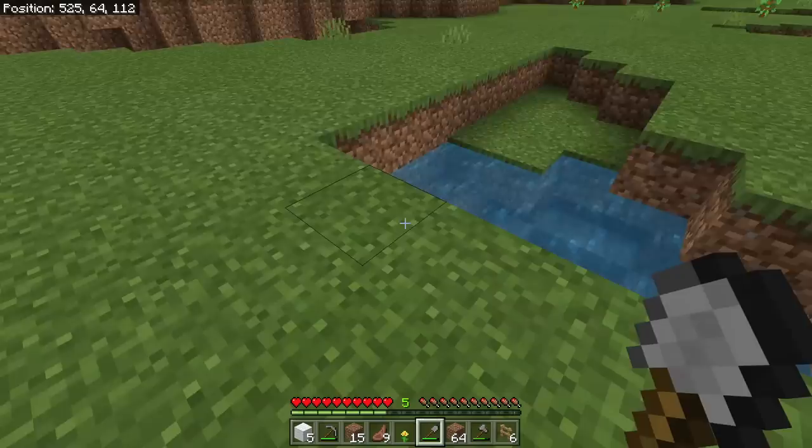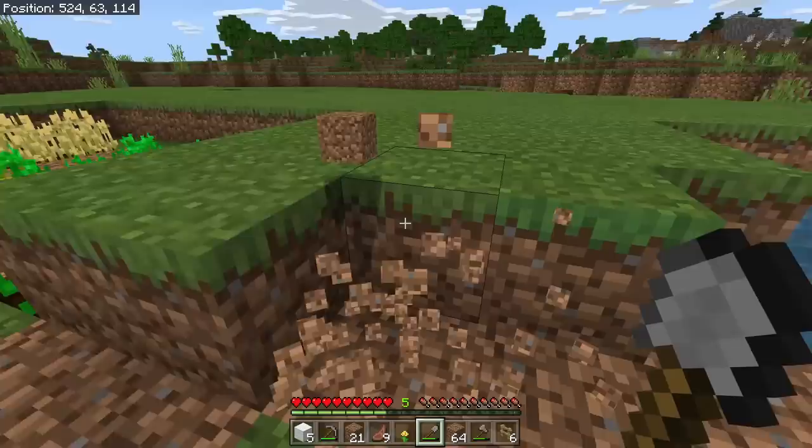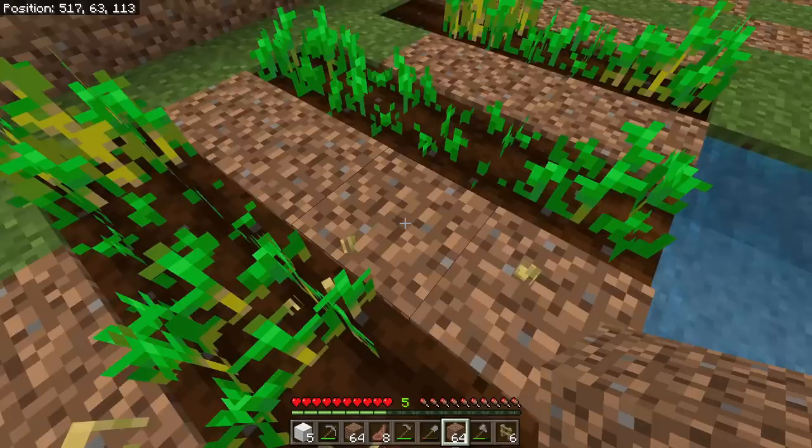Pro tip number one for this episode: use what you got. We have a little lake right here and another little lake right here. We're going to dig it out and use this area to plant all the things that we need to plant, so we can really get a good food source going. I'm going to continue digging this out and getting the land all prepared.